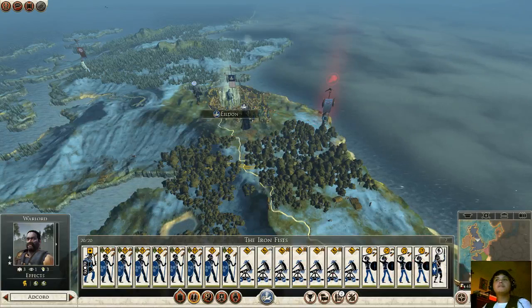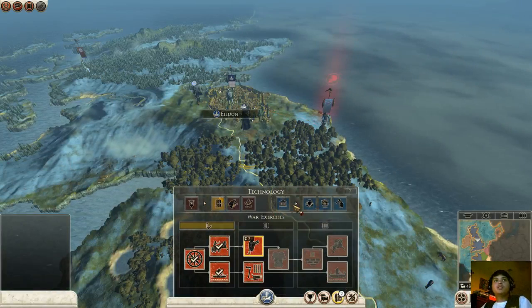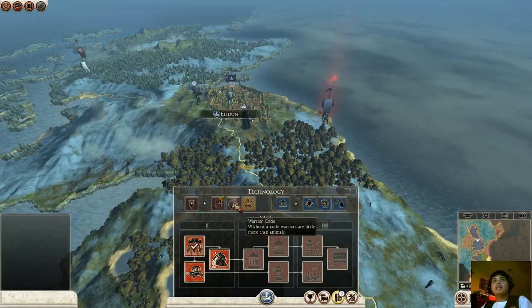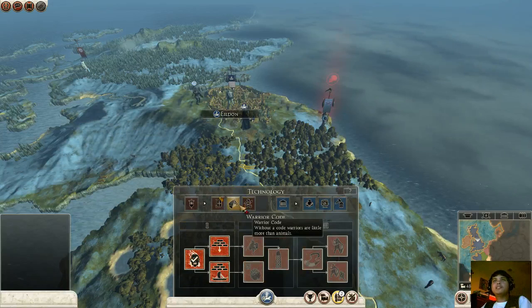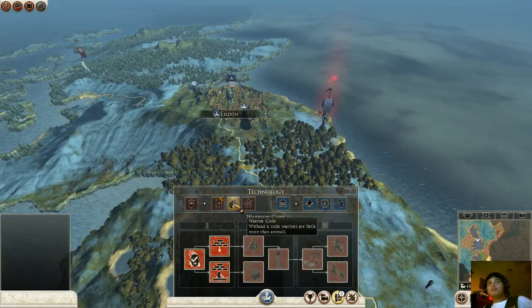That's my main army at the moment. Pretty much everything's done. Your technology — you have your commerce and military, and they all have three branches. It's not as fancy as the Shogun one where you have this massive tree, but it makes it a little more simple.